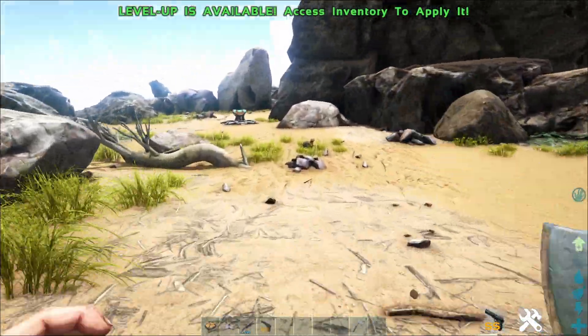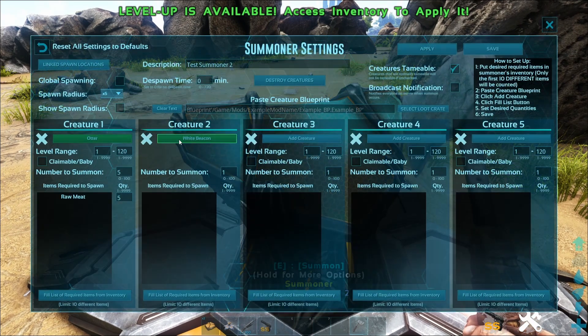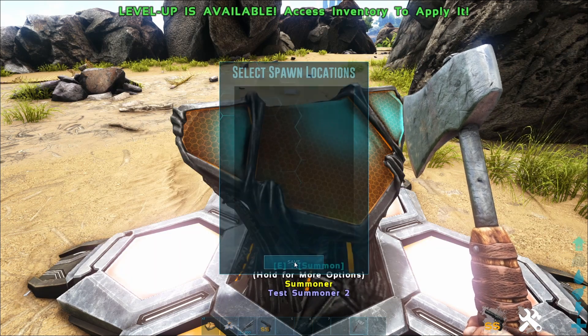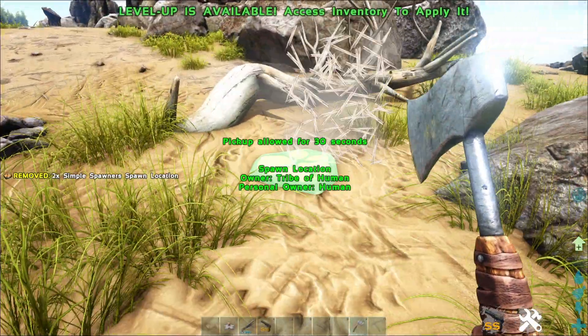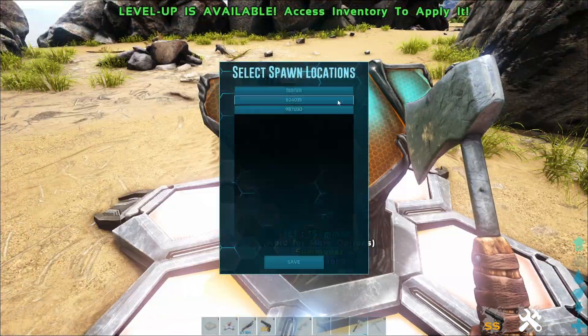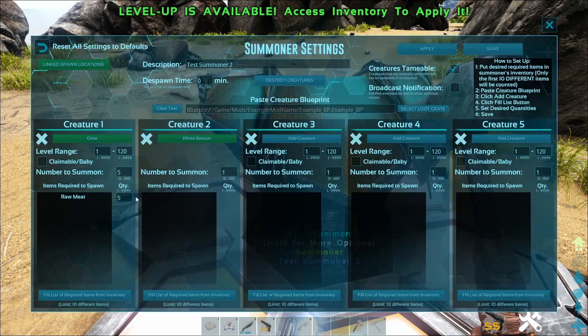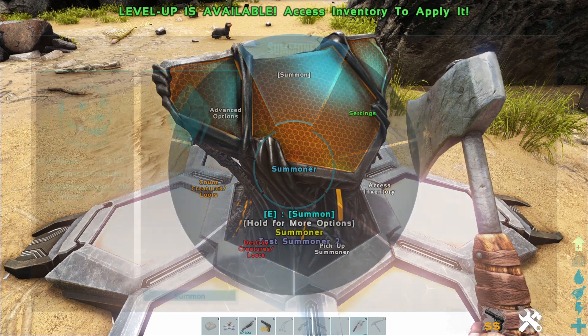I have another summoner down here. This one has an otter and a white beacon set to spawn within a radius of five times of that location. We can link it too. Let's set down a couple more spawners. With a few spawners placed, let's go into Settings, go to Spawn Locations, select all three of them, and bump the number of otters to 15.